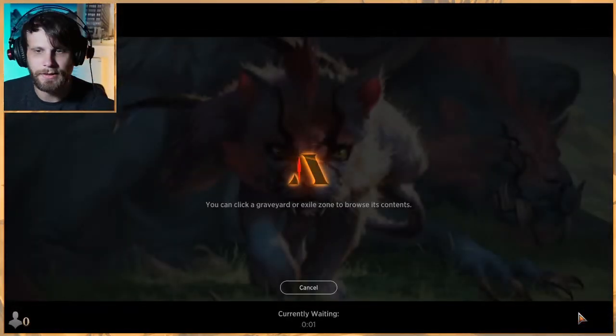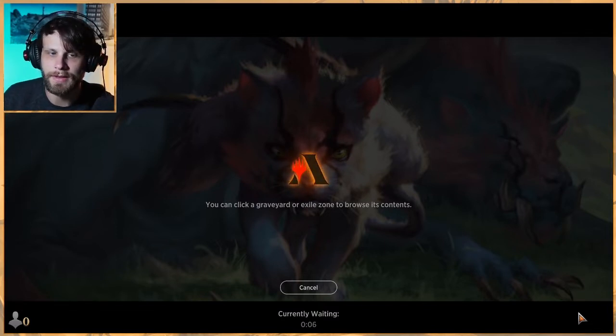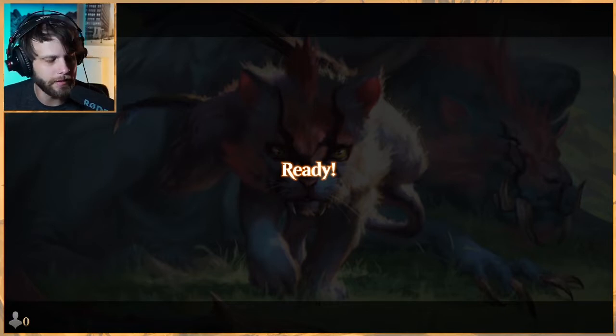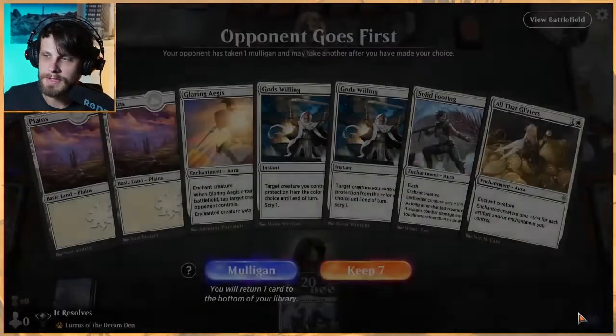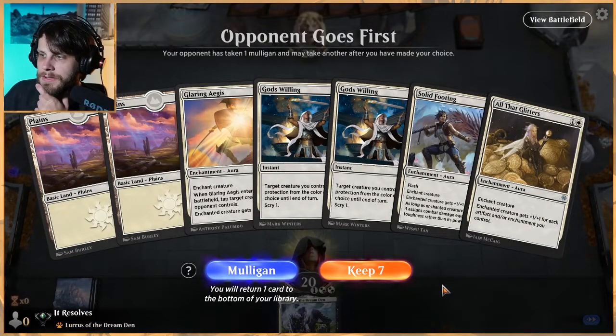I want to talk a little bit about the companion issue. I know a lot of people are talking about it, and Wizards is going to be addressing it very soon. The whole companion thing is going to be interesting — I don't know how they're going to solve it. They've said officially they do plan to do something about it, but we don't know what yet, so I'm interested to see what happens.